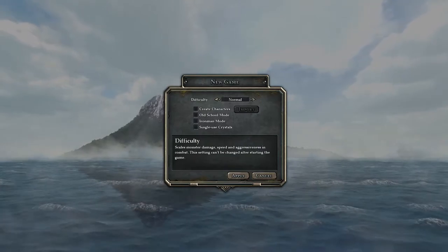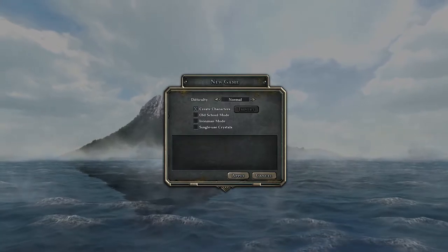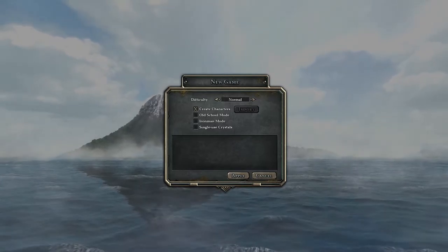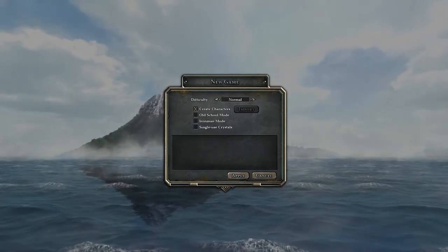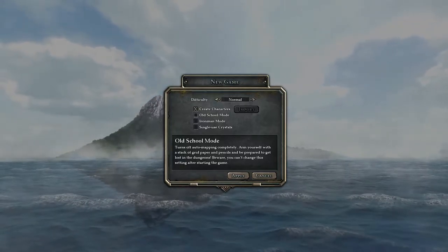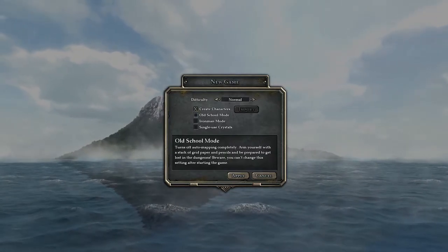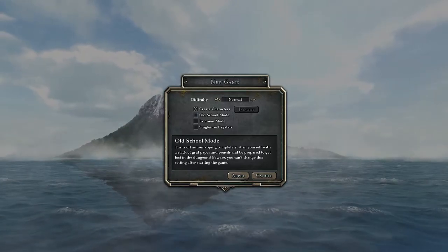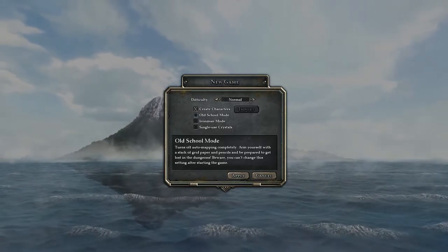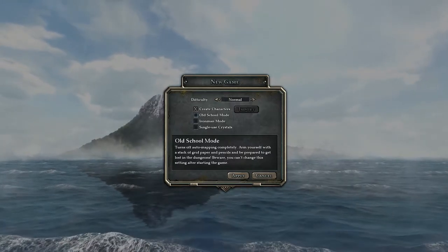Let's jump right into the new game options. We can go with a pre-made party, but we're not gonna do that - everybody knows the best part of playing an RPG is creating your character. Old-school mode basically takes away our mini-map, which is a bad thing because then we'd have to map it on graph paper like in the old days. That's not really gonna work out while we're trying to record.